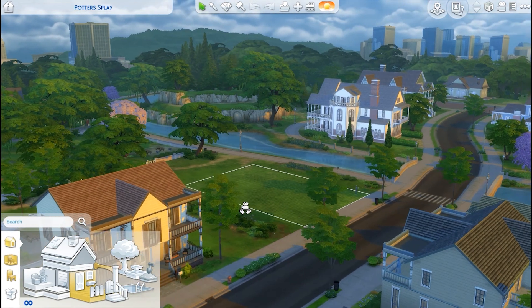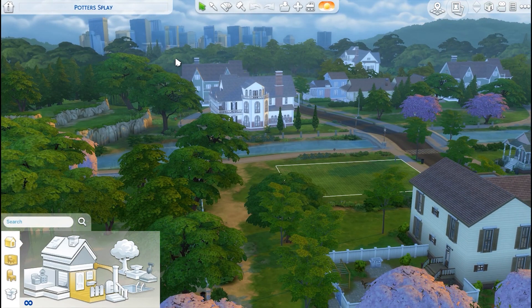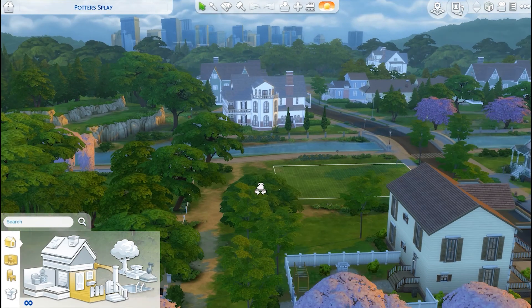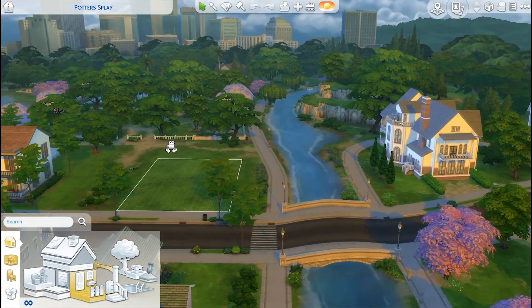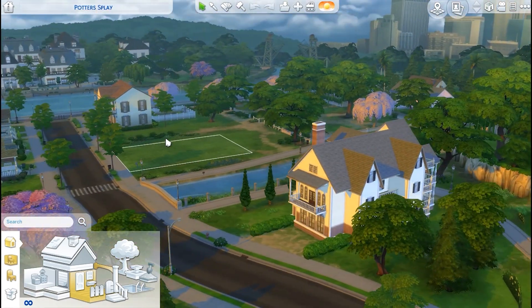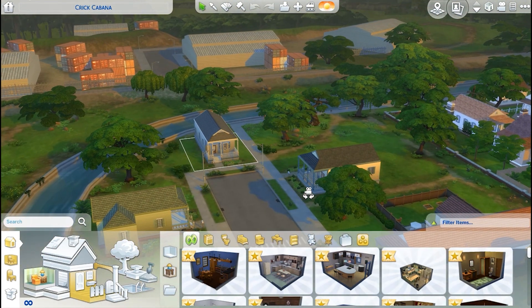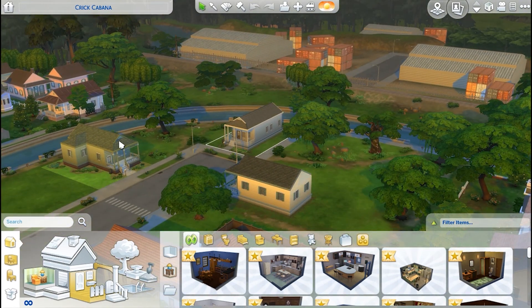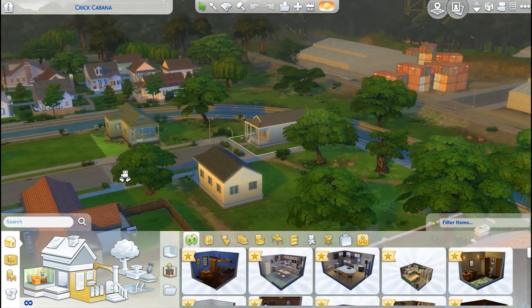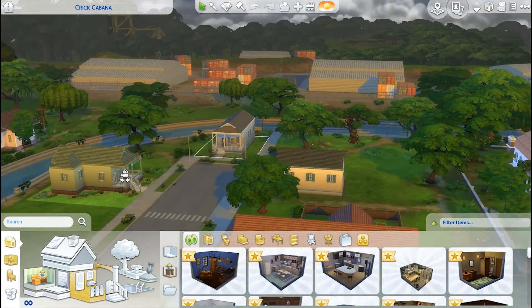So this one is not the most affordable neighborhood, but it's not the most expensive either. And you can see the city line in the background. Again, we can't access those areas, but it makes it feel a little bit more realistic. And the last little neighborhood we're going to look at in Willow Creek is the neighborhood where our friend Brittany lives — she lives right there.